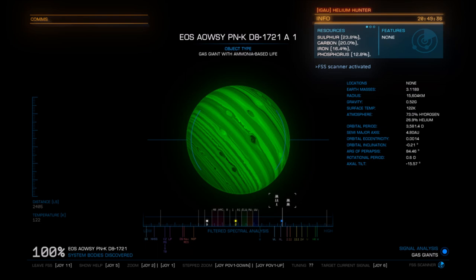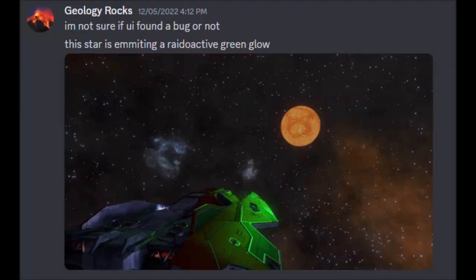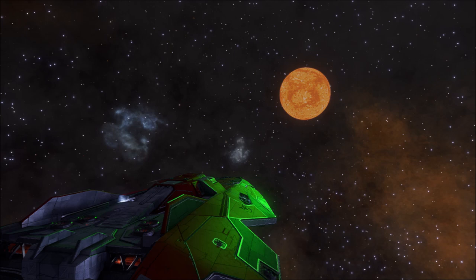Maybe we just found a new variant. Then I looked at this picture — an icy body bathed in neon green light. This is just unusual. However, apparently it is nothing new. This system was discovered by Commander Fossils, who alerted me to this discovery. I've heard of this bug many years ago, but I've never given it much thought.